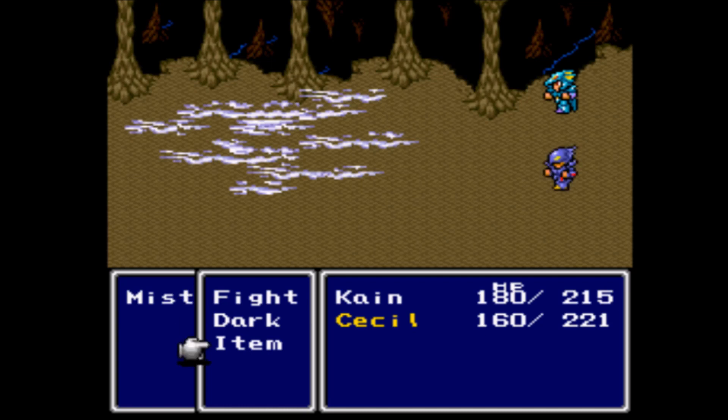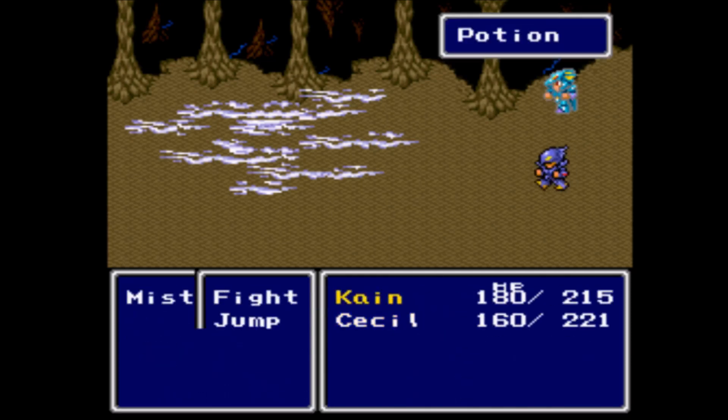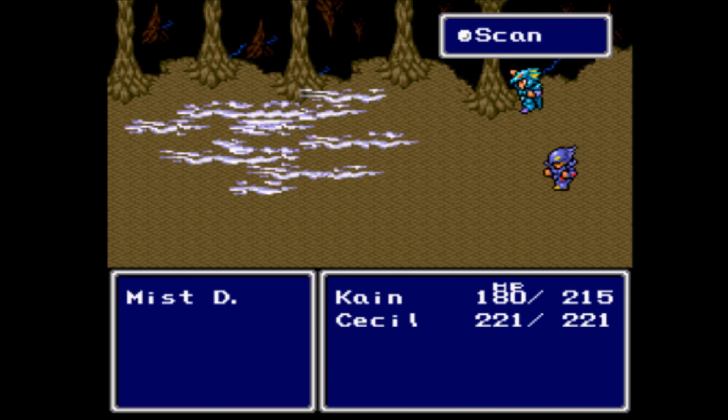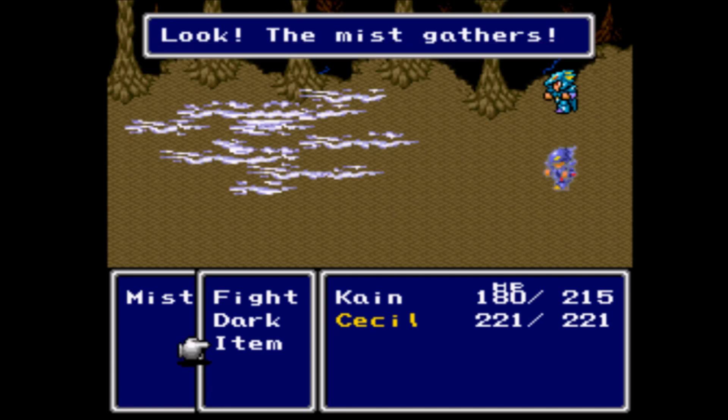Nothing happened — that's kind of nice. Normally it counterattacks with Cold Mist, dealing a pretty decent amount of damage. While we're here and not attacking it, let's go ahead and scan it, see how much HP it has. I guess it's unscannable.